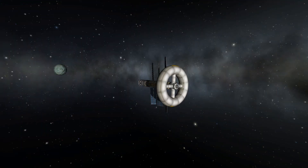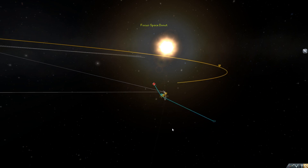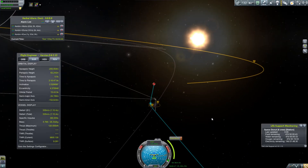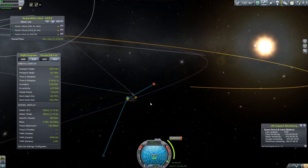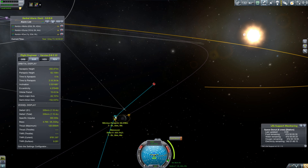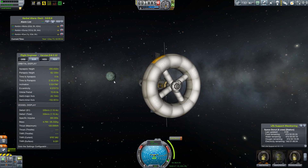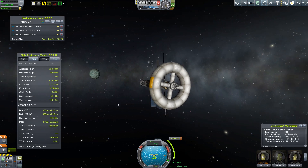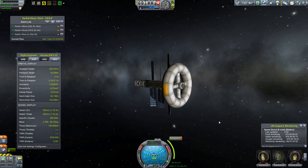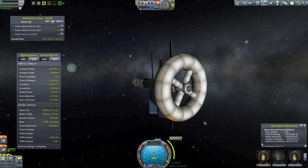Welcome back to the Space Donut — I have to say it that way. Here we are around Minmus. Let's turn the HUD back on. We are in Minmus's sphere of influence. After that burn, I got myself to about a 62-kilometer height over Minmus. I've set up another node that's going to take about 165 meters per second to burn for.